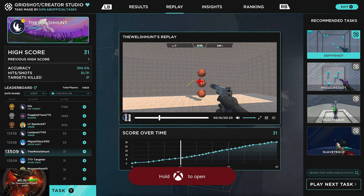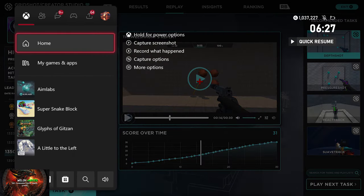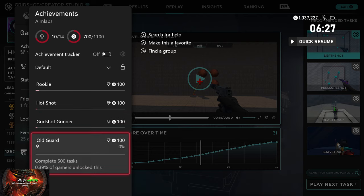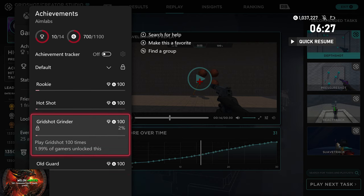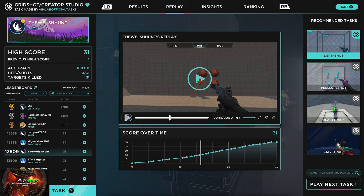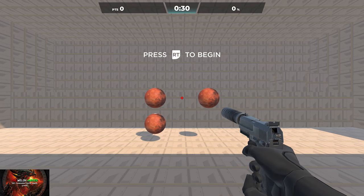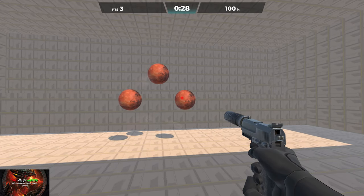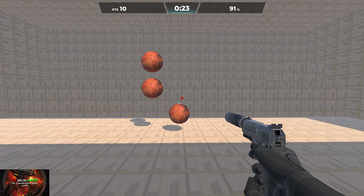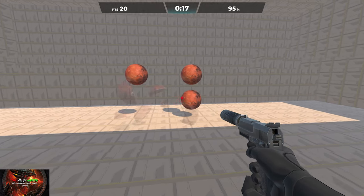Now we've got the repetitive ones where we have to complete 50 tasks, 100 tasks, play Grid Shot 3x3 one hundred times, and complete 500 tasks. On Steam there was a customization option where you could set tasks to be as short as five seconds instead of 30. At the minute with this guide it's not possible on Xbox, but if there are any updates I will put up guides or let you know on Twitter/X.